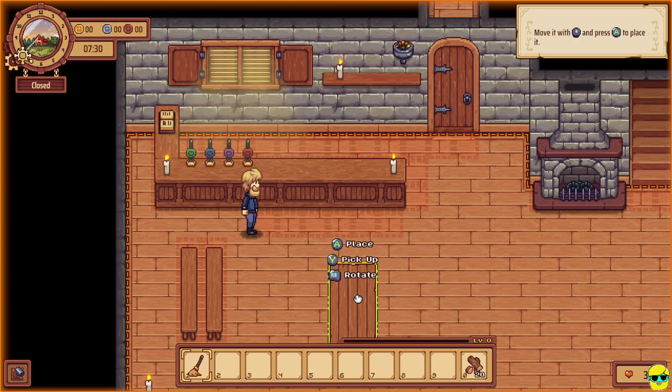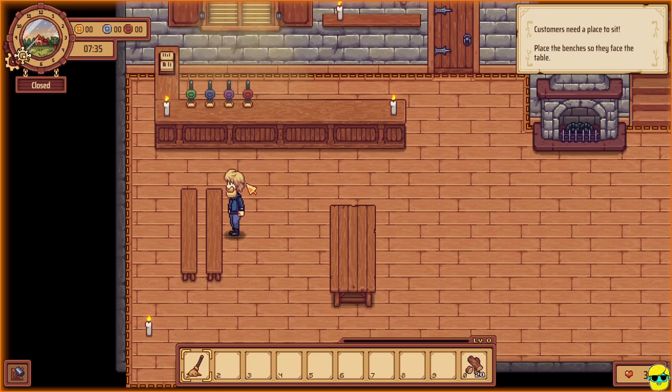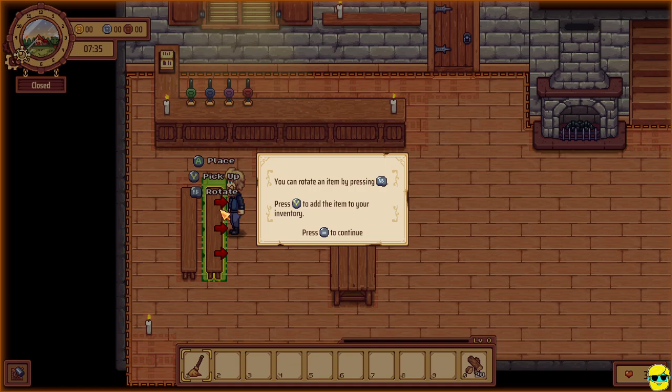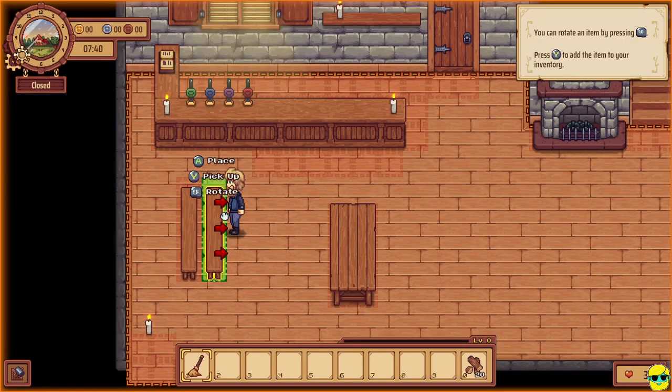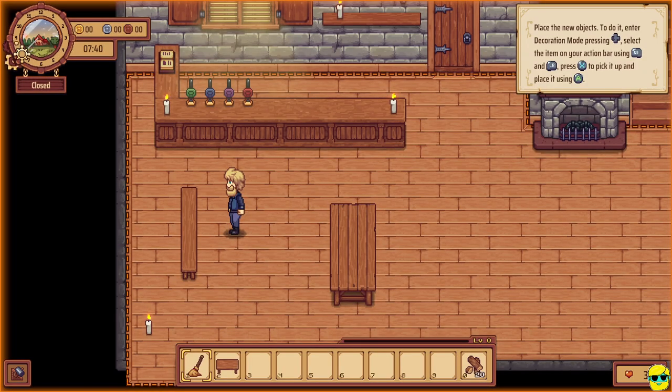You can push the right bumper to rotate it. I'm just going to put this table right here for now. Customers need a place to sit — place the benches so they face the table. I'm going to go over here and pick up a bench. I moved my right analog stick to select the bench. You can rotate it using the right bumper and press Y to add it to your inventory. To place new objects, enter decoration mode with left on the directional pad, select the item on your action bar using the bumpers, and press X to pick it up and place it using A.